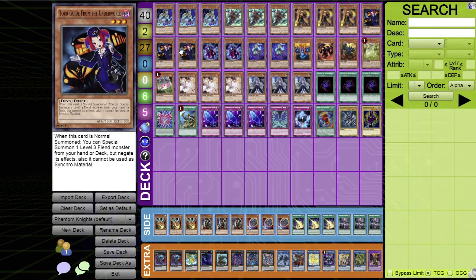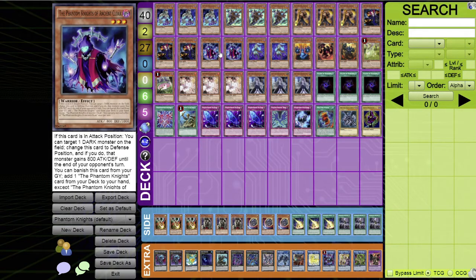Three Tour Guide from the Underworld — this is your Burning Abyss package, small but solid. When you normal summon this card, special summon one level three Fiend monster from your deck, but it has its effects negated and cannot be used as Synchro material. Link materials still exist, so that's fine. It's a good three-of and another solid starter for the deck.